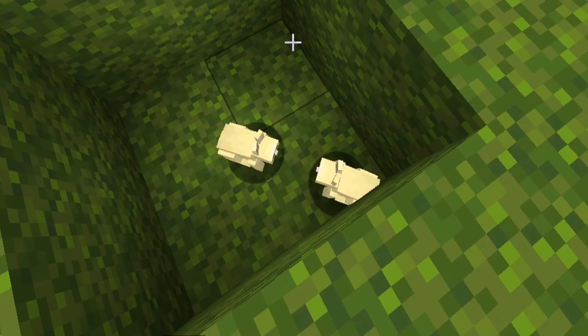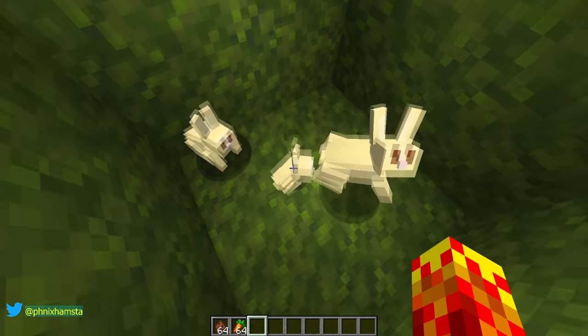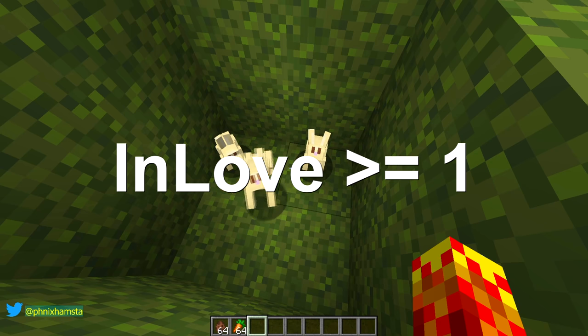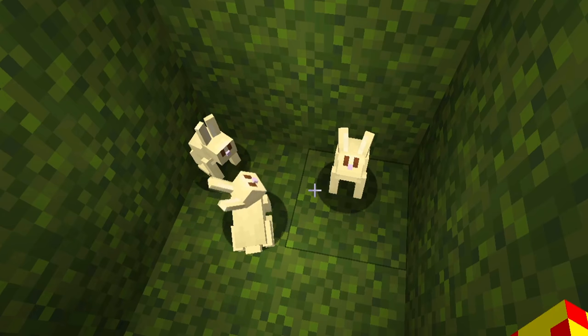They will track the closest rabbit that is also in love. They will produce a kitten. Therefore, if there are at least two nearby rabbits that have an in-love value greater than zero, they will mate. This applies to every animal in Minecraft.